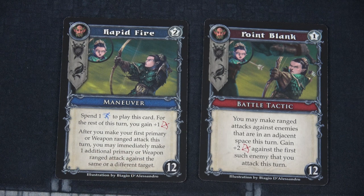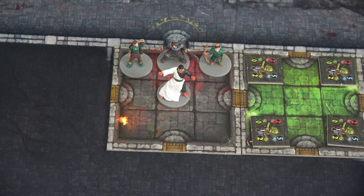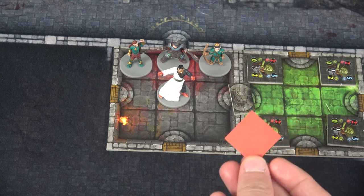This turn we have plus one ranged attack. After we make our first primary weapon ranged attack, we may immediately make one additional primary weapon ranged attack against the same or different target. We also have our Battle Tactic: make range attacks against enemies in adjacent spaces this turn, and the first one we attack will get plus two to our range attack. We've used one movement so far. Movement two: we're going to open up this door — it's unlocked, so just costs one movement. We have now drafted our first green tile, so I'll place one damage on the Death Fairy Queen.